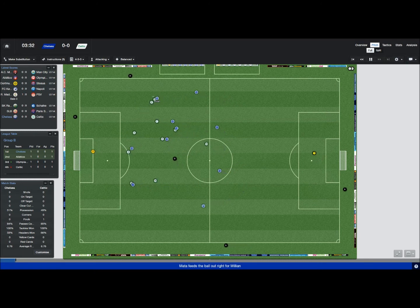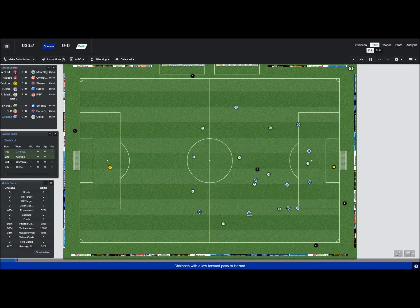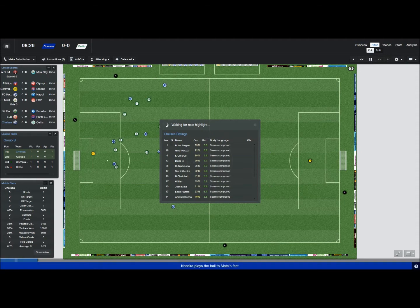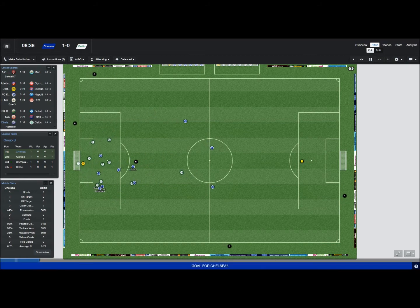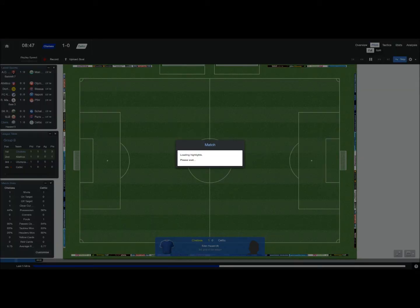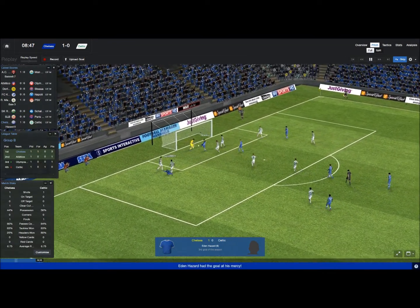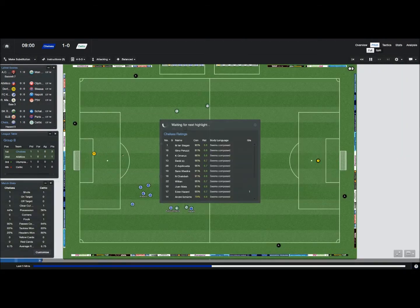This is Mata — gets it to Willian. Two defenders near him, but we're still running with it. Whipping the cross, cleared away by Morrison. I think we're starting to find our formation and our tactics well now — our movement's a lot better as well. Churl isn't 100% match fit for this game, but he's really my best choice right now. Lukaku is tired so I've decided to rest him. Hazard gets one within the first 10 minutes — that's what we need! That's Hazard's third goal of the season. Hazard was there — 1-0.